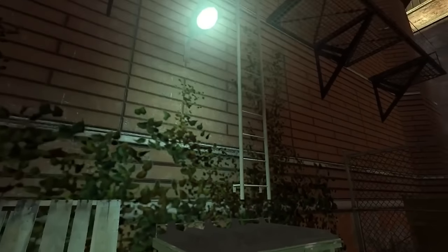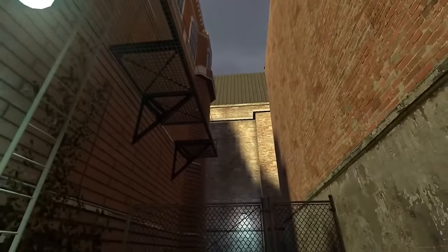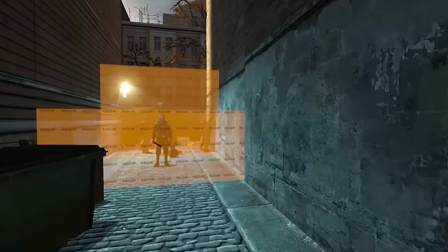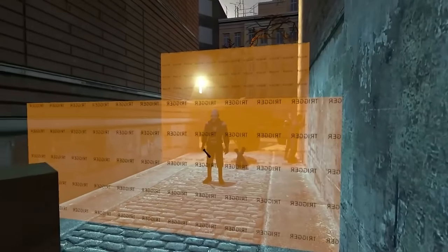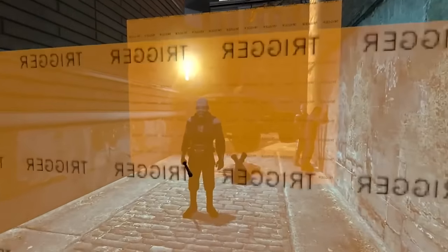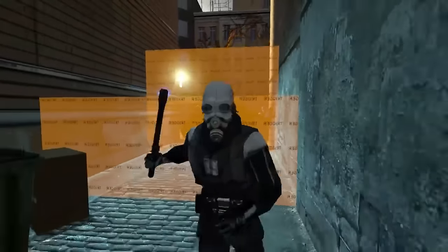Triggers are used in almost every single modern 3D game — they're a must-have game development feature to do a show-like sequence break. But Valve games have a very special treat: in the console commands you can activate a physical representation of where the triggers are. For example, this guard will leave you alone unless you step over that trigger, which tells the game to allow the guard to pull out his weapon and start hitting you.